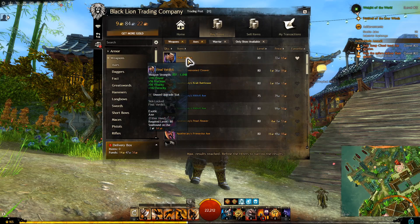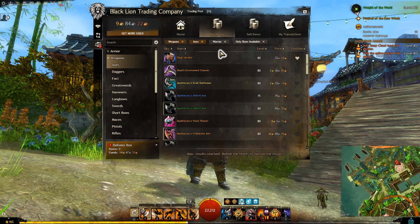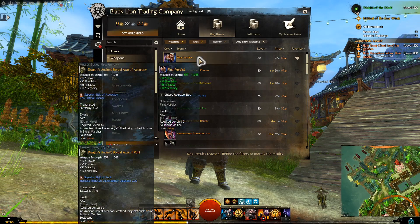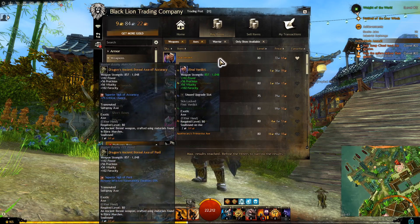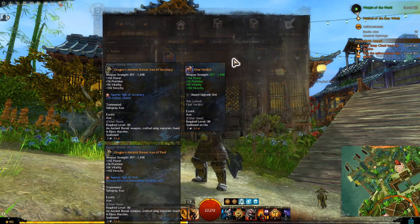My favorite of these — these two axes — are where you're going to get your most damage. These will cost you roughly two gold — actually one gold and about 60 silver.